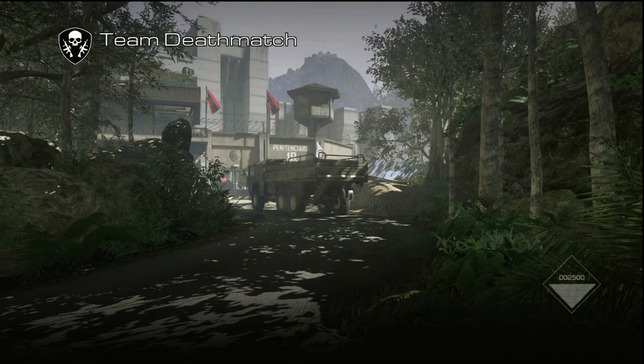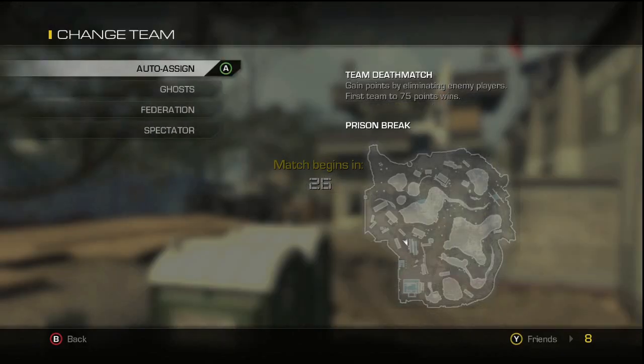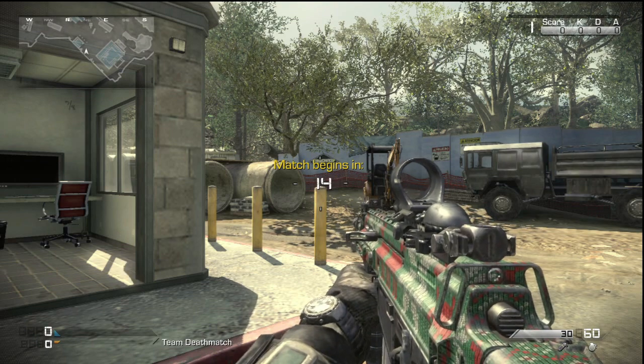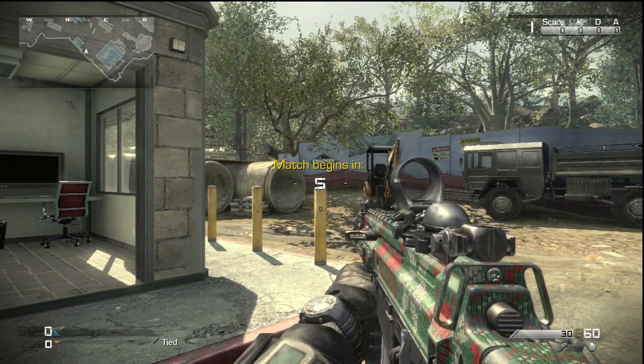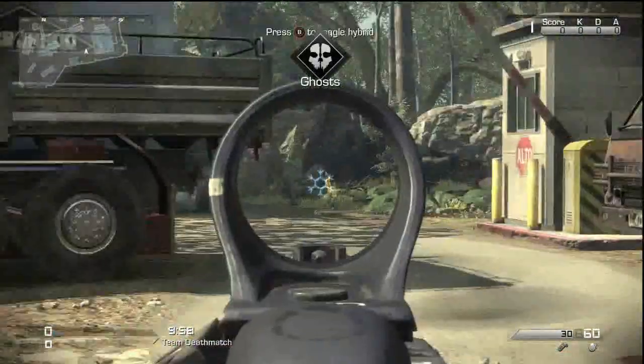Now you guys can see what the guns look like with the camo on them. I used some pretty commonly used guns. The camo is pretty cool and so are the reticles — I think I might actually use this reticle. It's different from Black Ops 2 in the sense that it's not a different reticle for different sights; they're all the same. On the SA805 you can see the camo right away — it's pretty bright, you can see all the colors. When you zoom in with the sight you'll see the snowflake reticle.